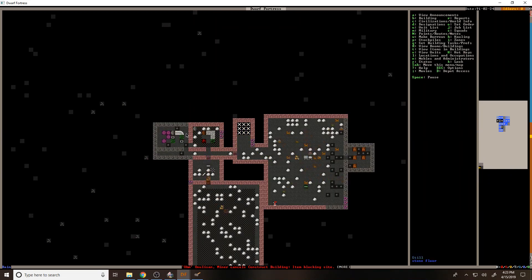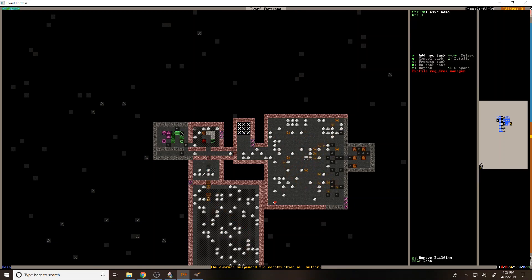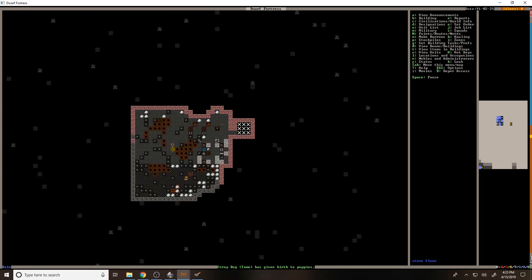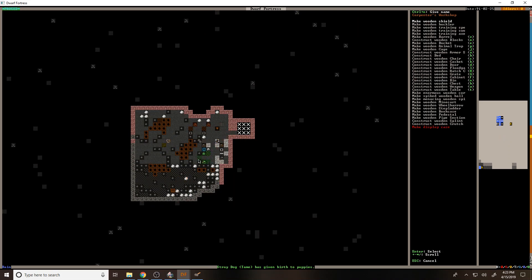That brewery is probably done by now. We suspended the construction of the smelter — I'll have to see what's up with that in a second. Extract from plants, brew drink from plants — I'm going to just have that on repeat because we probably got plump helmets that we can brew drinks from.